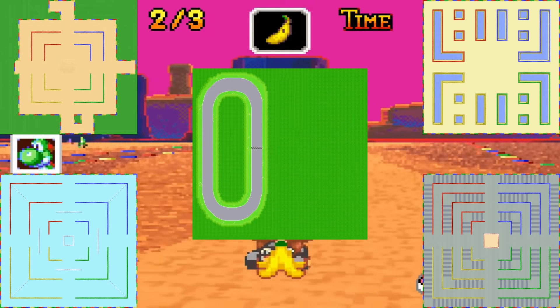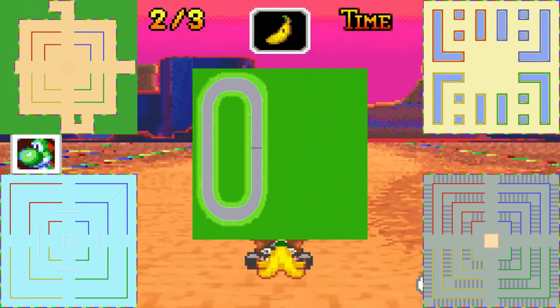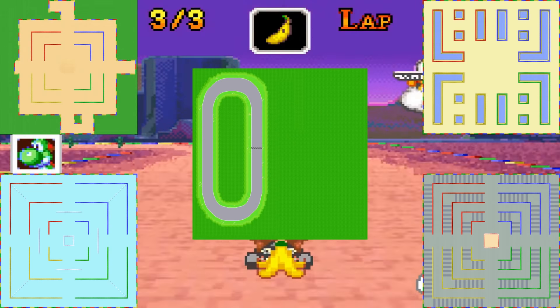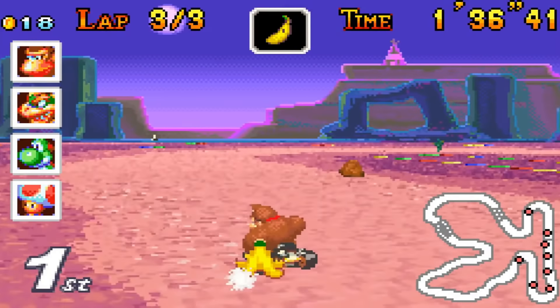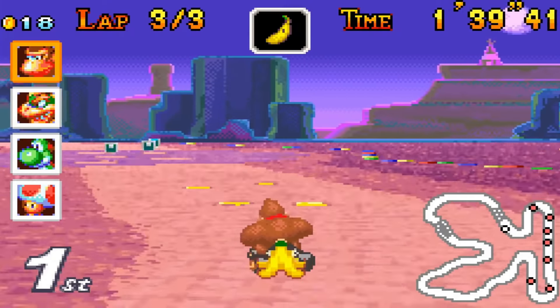Along with those tracks, files actually show the layout of the award ceremony track. It's technically not an unused track, but it's basically Baby Park in a grassy environment. It's still pretty cool to see what this track looks like though, because we're never actually allowed to race on it in-game.